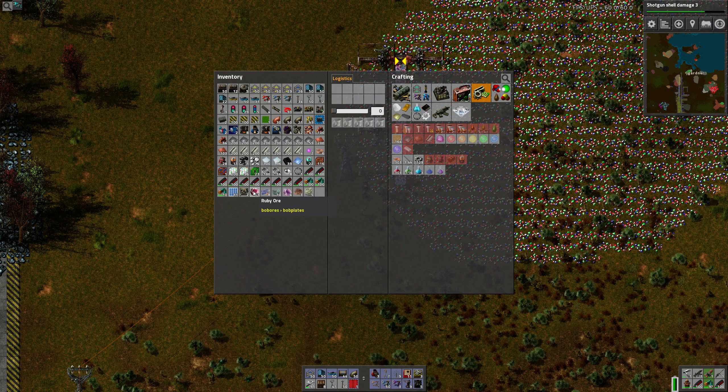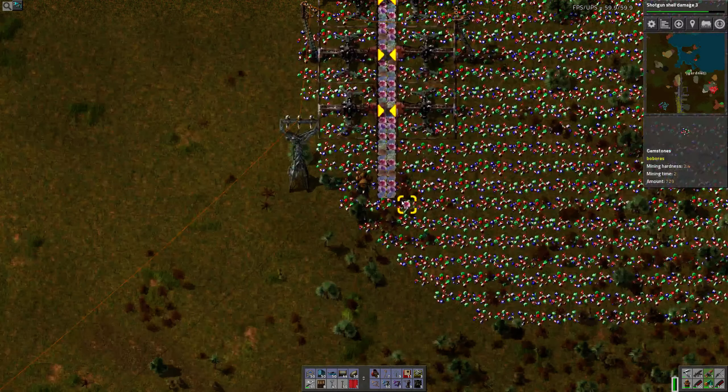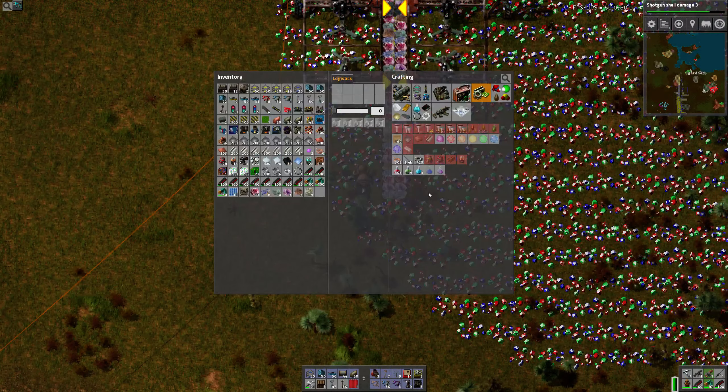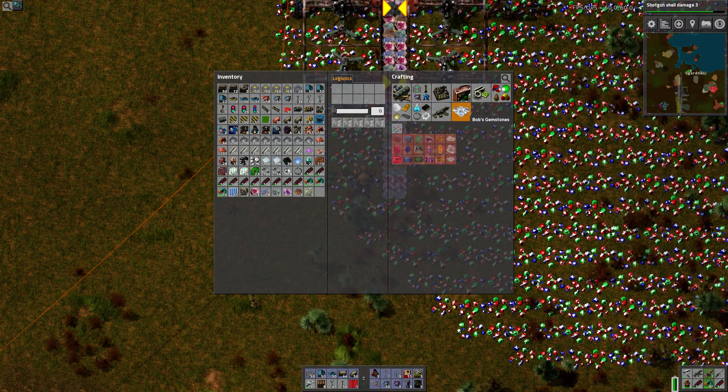What do you do with... Wow. Mine from gemstones. Product of sort raw gems. Do I need a gem sorter or something? Or how does that work? Sort raw gems.